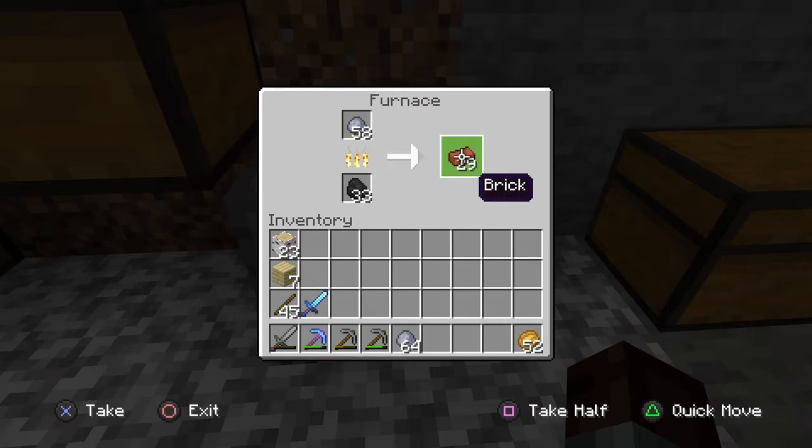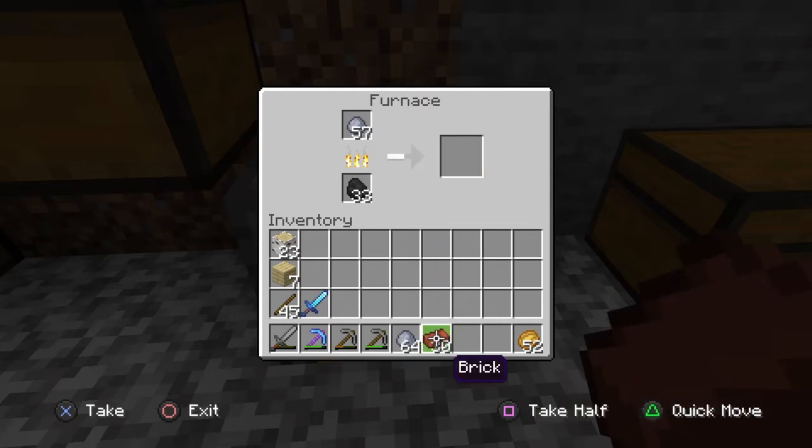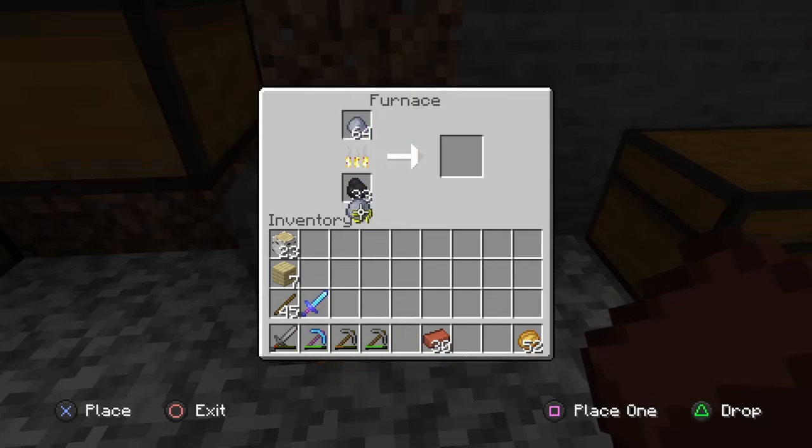I've already got some clay on, so we have a few bricks. Now that we have a good supply of bricks, we can go back to our crafting table and actually craft our pot.